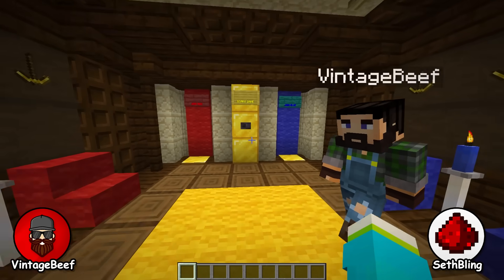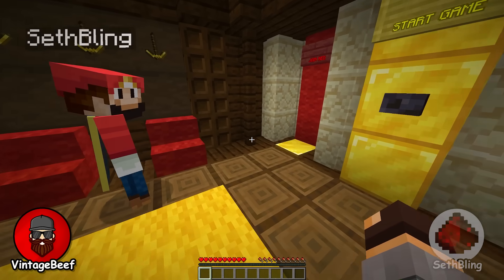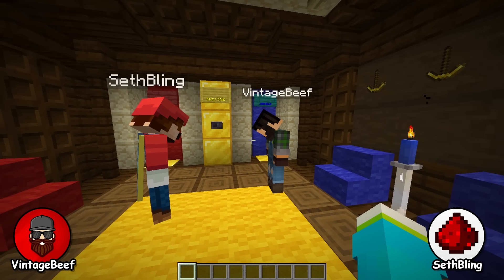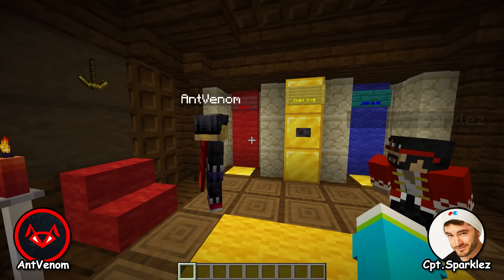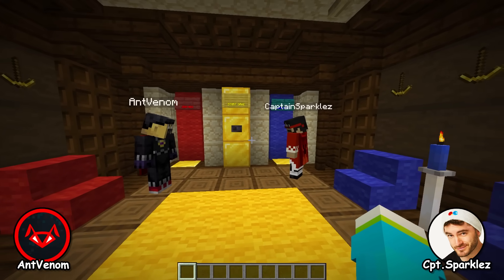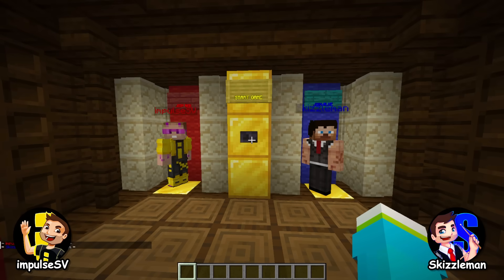All right, you can pick your team colors over here. Red team? I'll go with red — I mean, I got to go with Ant Venom logo red. I mean, my coat is red. Okay, we got to have a discussion about this. It'll be a countdown and then best of three. I wish you good luck.